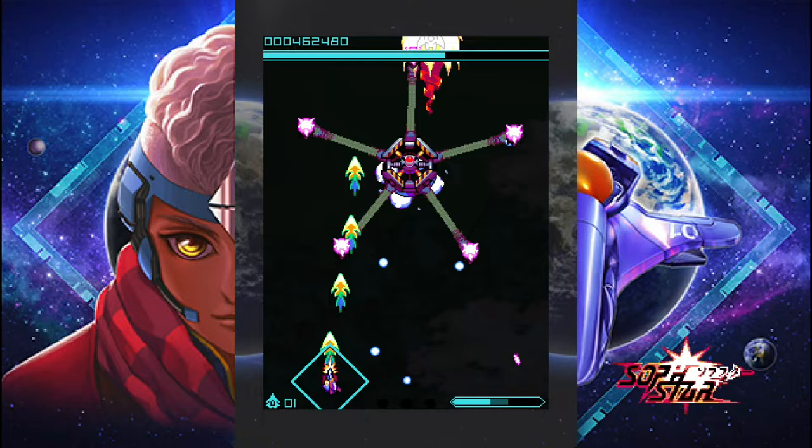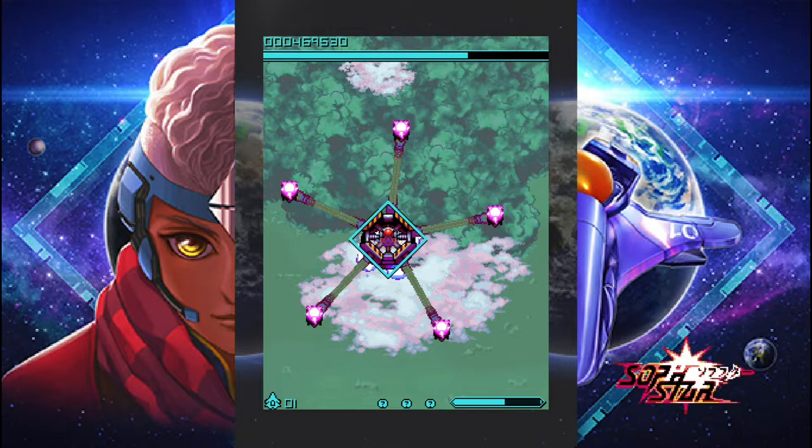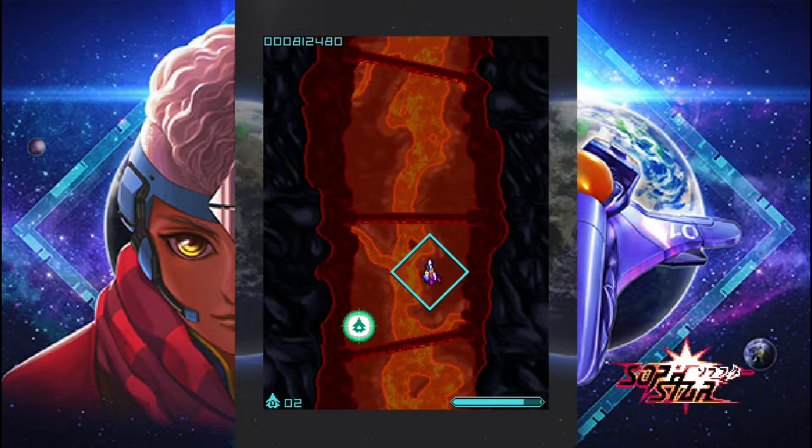If you manage to kill the end of level boss on its hyper mode without dying, you get a hefty bonus when the level ends. If you die, the boss will revert to its normal mode. If you activated its hyper mode, you get an extra life at the next level, regardless of whether you died fighting the boss or not.